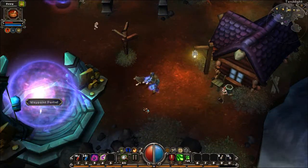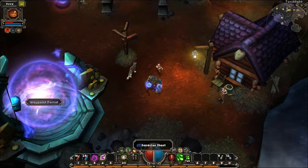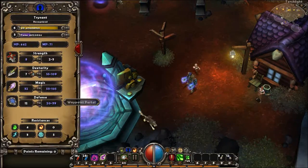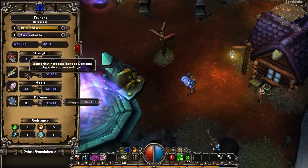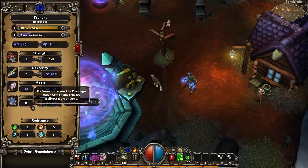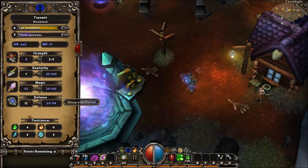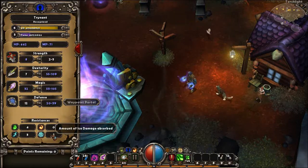Before we continue downwards, maybe now is a good time to explain how the stat system in this game works. The four stats you have are Strength, which determines your melee damage; Dexterity for ranged; Magic damage uses Magic, which we focus on; and Defense, which is Armor, which is also important in Very Hard mode. Similar to Armor are resistances, which deflect elemental damage.